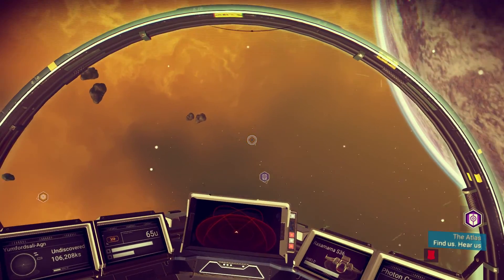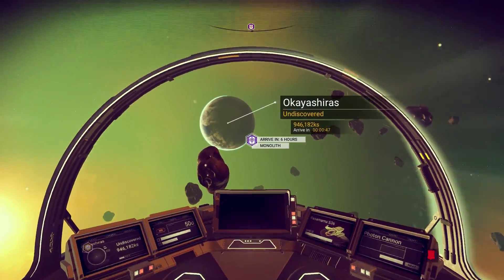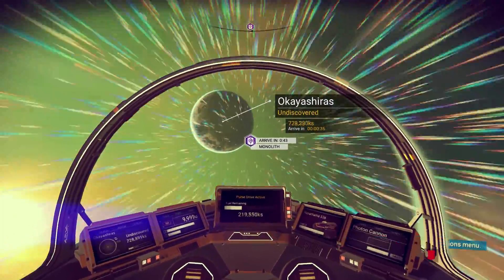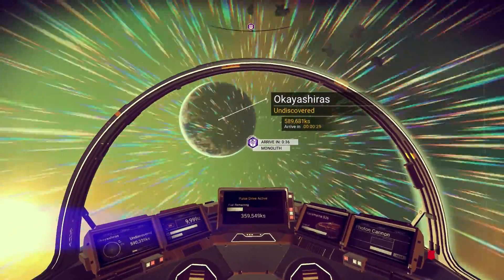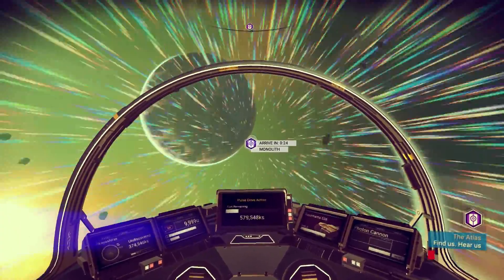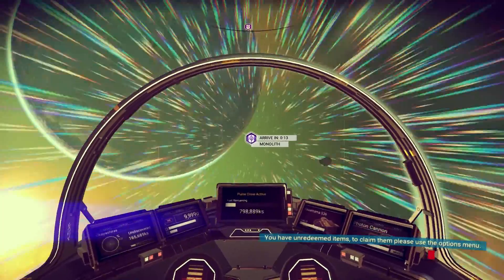Find us, hear us. So where is it? It is on that planet over there, so let's head on over - activate that pulse drive. And we're going to be there in 54 seconds. Oh, Kaya Shiras. How far is that, 700 KS? I don't know what KS is - I don't understand these units. Unless it's just kilometers, but I thought kilometers was KM, so KS must be something else. Actually, it's definitely not kilometers because this is way too long for kilometers. It must be a space unit I'm unfamiliar with.